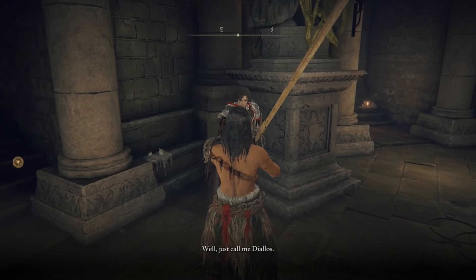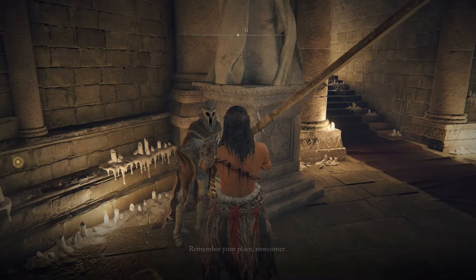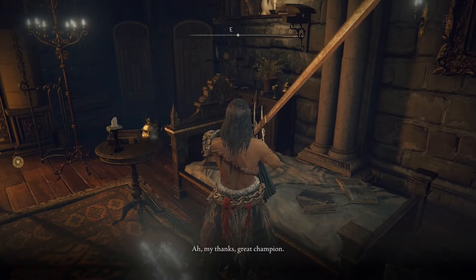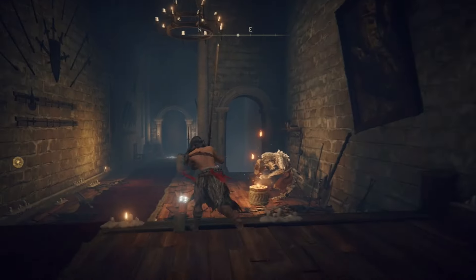Head over to Diallos — he'll ask if you've seen his servant. Exhaust all of Gideon's dialogue as well, then run over to Fia and she will ask to hold you. Go ahead and be held by her, exhaust her dialogue, and you'll receive the Baldachin's Blessing. Then head back out the door and talk to Hewg.